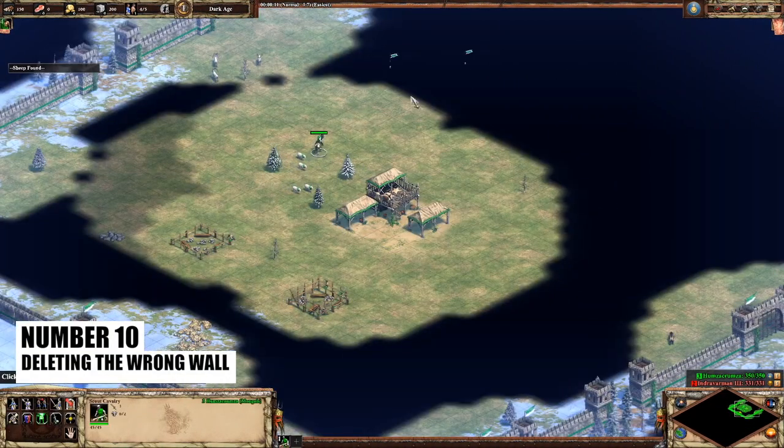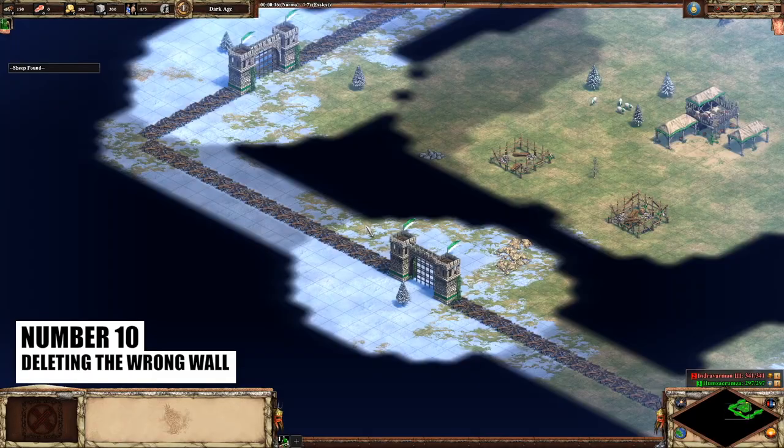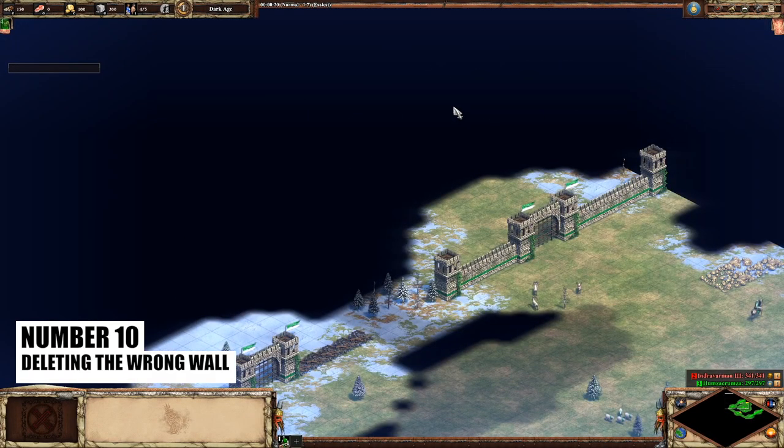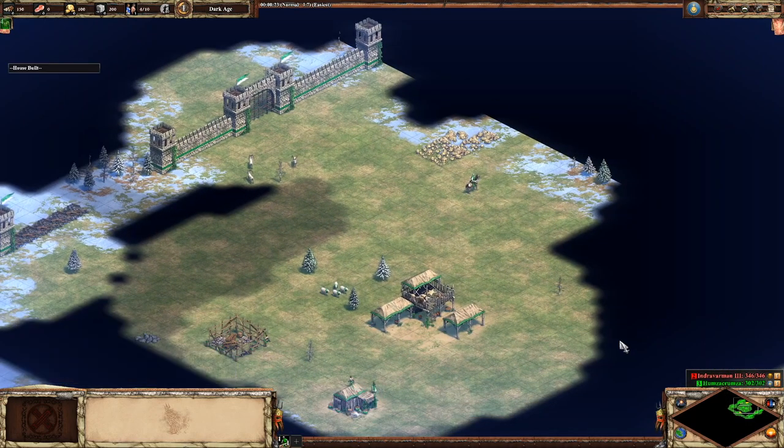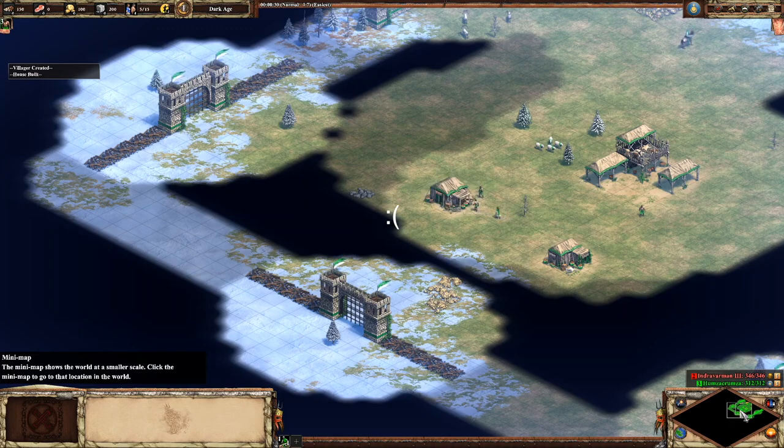Coming out strong at number 10 is deleting the wrong walls on Arena. Sometimes this can be deleting just a small piece of your wall, but in my case I'm a big shift deleter so often times this ends in a swift GG for me when I commit to pressing the delete key by muscle memory.